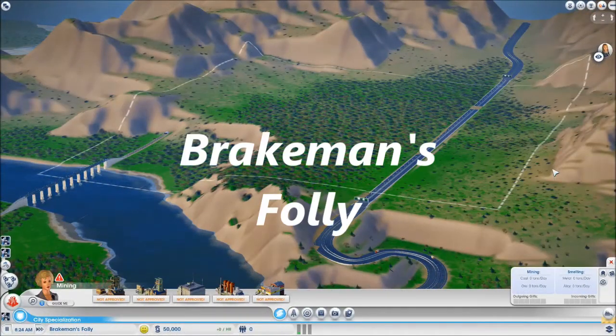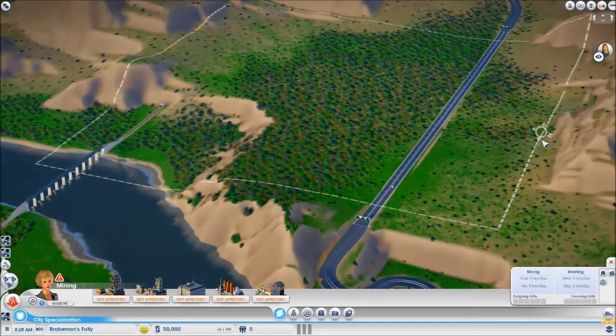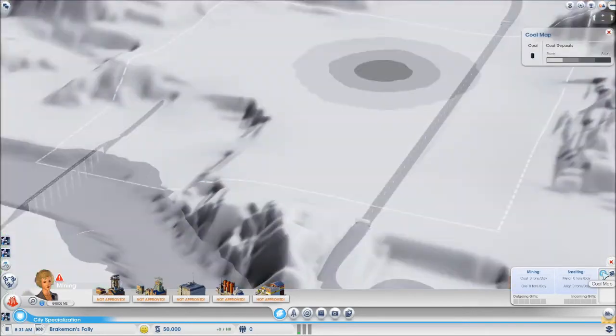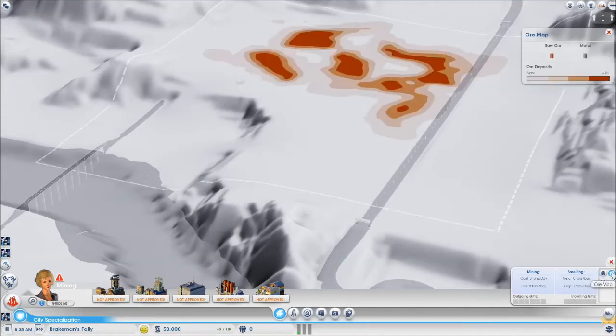Miners will be disappointed with this region. Your best bet is Brakeman's Folly. The terrain allows for some creativity, with good transport via both water and rail. But with only modest deposits, you won't be topping the leaderboards with this city.